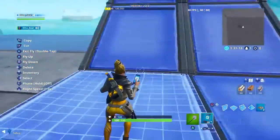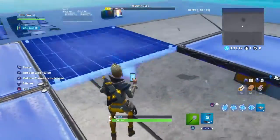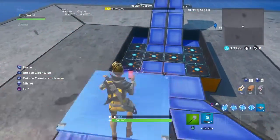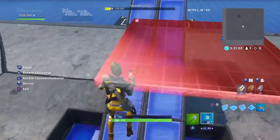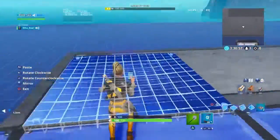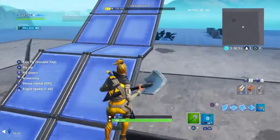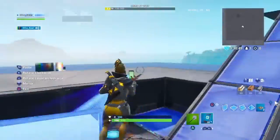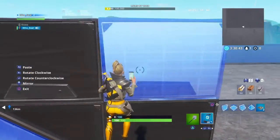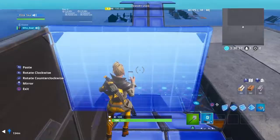Once you do that, on each side go two out like this — that should look like that. So two out, two on the sides on each side. Now you're going to want to add the wall, so grab the black wall and place one here, go up one, and it'll look a little something like this.